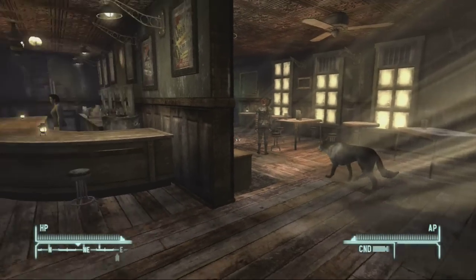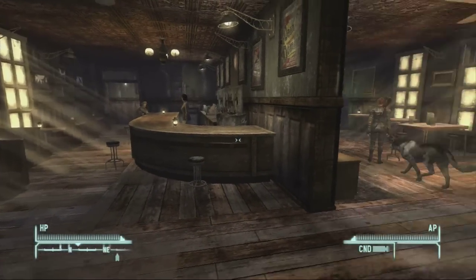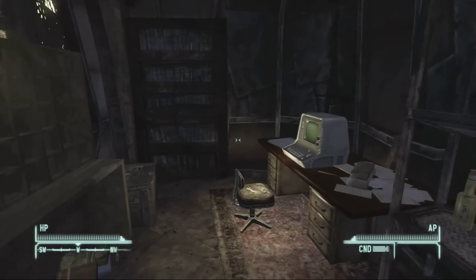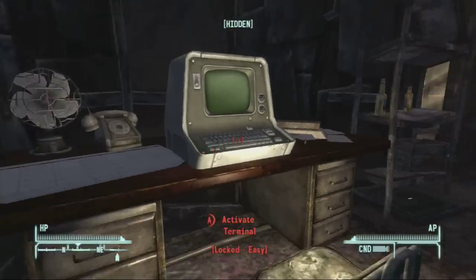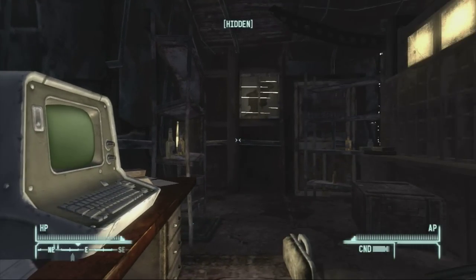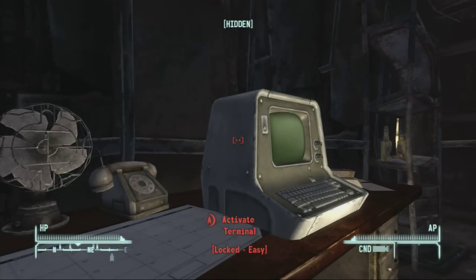So you're going to want to crouch down. This is what the bar looks like. Just go in here and crouch down — it's an easy terminal. You've got to have 25 Science to be able to hack it. Luckily I do just normally, so I can hack it just fine.